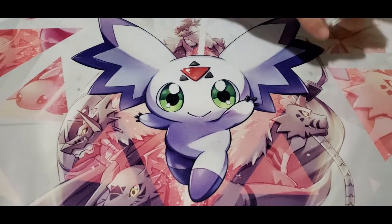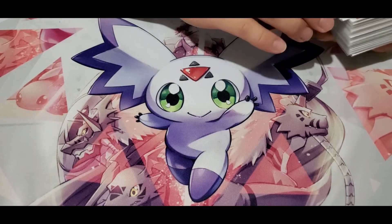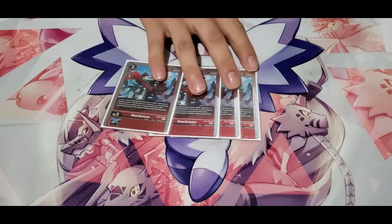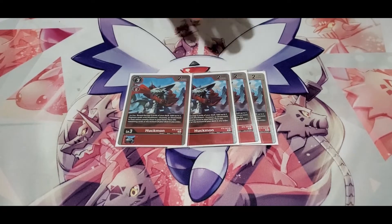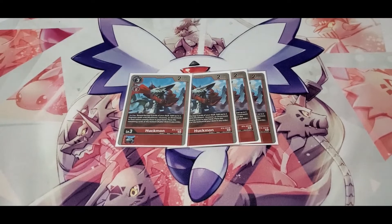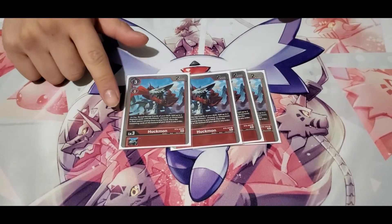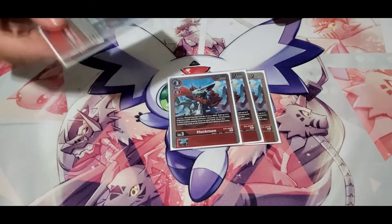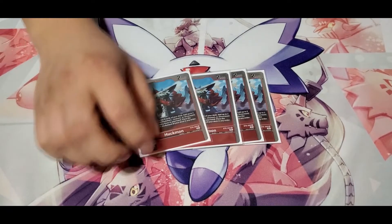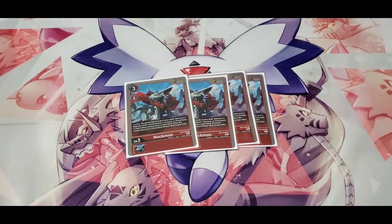I'm going to do the rookies first. Four of the best searcher in the game — if you digivolve this, you're really desperate. You want to hard play this as much as possible because it gets a lot of stuff: you get sister mons, you get any Huckmon evolution line, and I think you can get Jesmon from it as well. You can always get something — this is the best rookie for that.